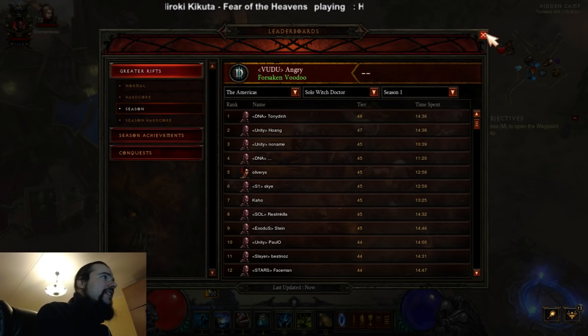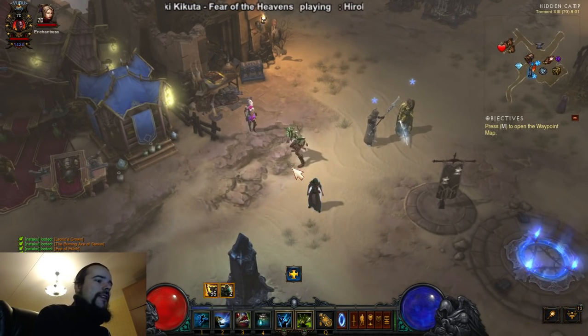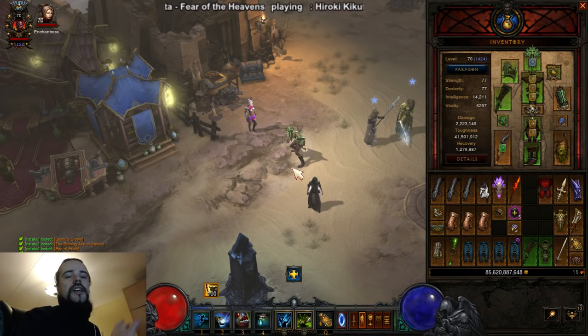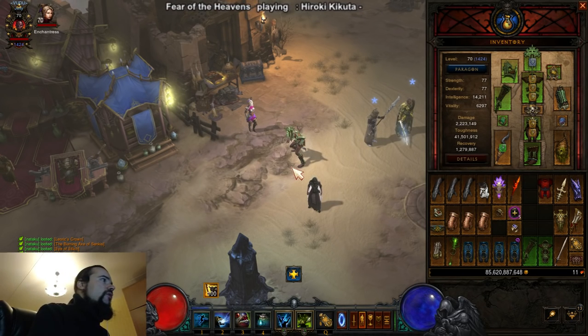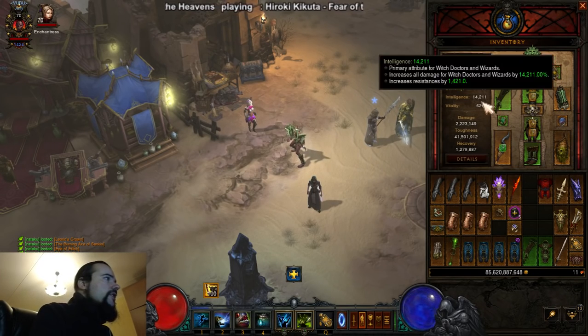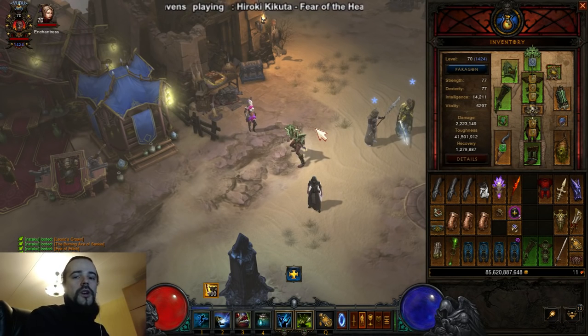Now the setup is very different. We've got the Endless Walk set, the Ring of Emptiness, Lacumba's Ornament, the Belt of Transcendence, and the Vile Hive. The setup is very different from what it was four years ago.